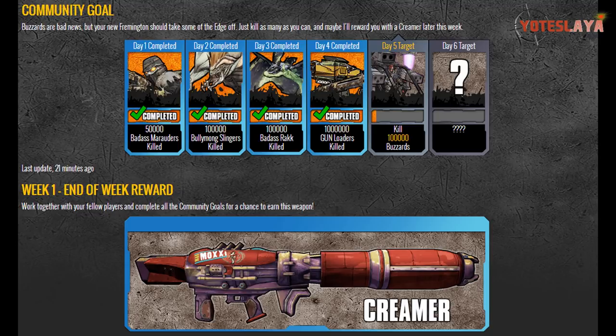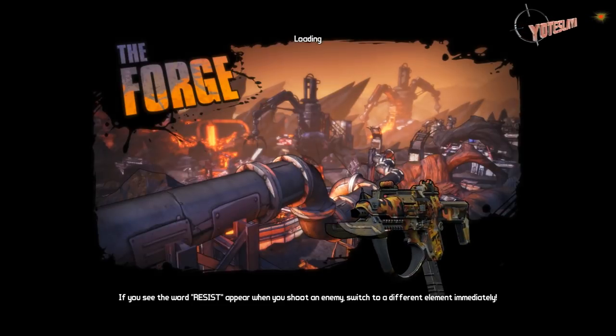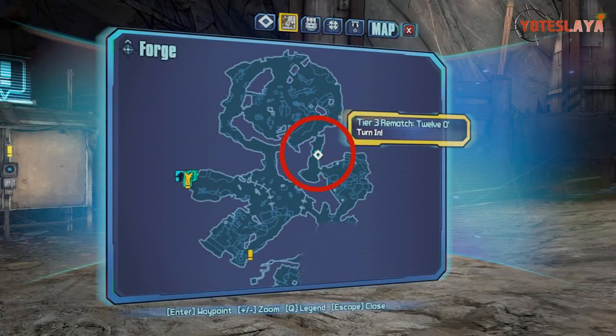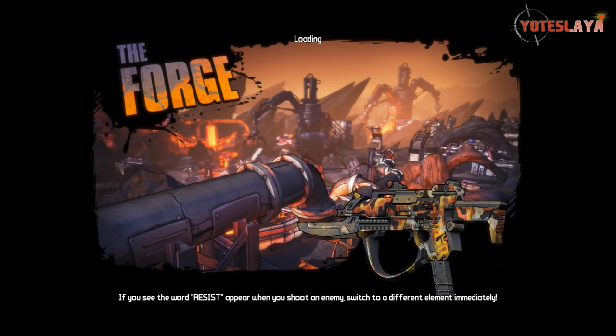Once you get the Framington's Edge, the community goal is going to be to kill 100,000 buzzards. Good job on getting a million gun loaders yesterday by the way — that's sick. When I first saw this I was like, dude, this is gonna suck. Remember you can do this on any playthrough. I don't recommend doing it on Ultimate Vault Hunter mode at all, but if you want to, more power to you. The best place I know to get unlimited buzzards basically is the Forge, which is part of the Badass Crater of Badassitude in the Mr. Torgue DLC.